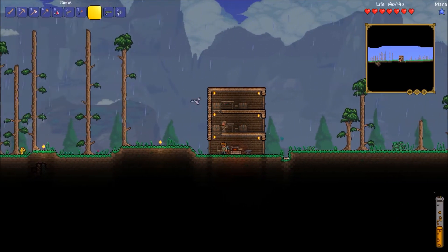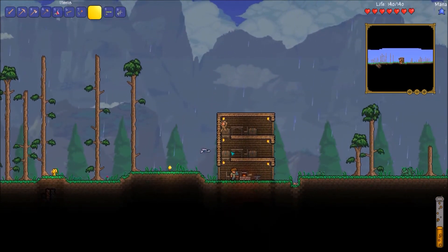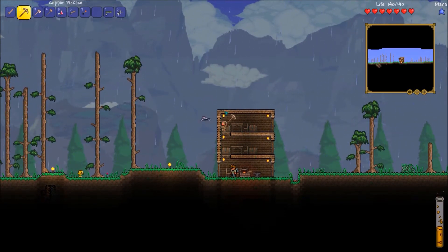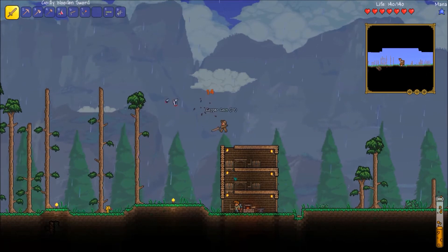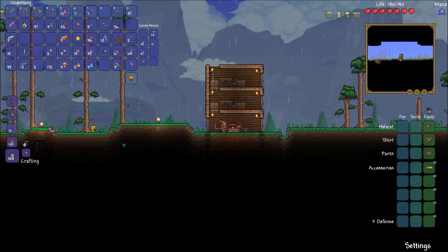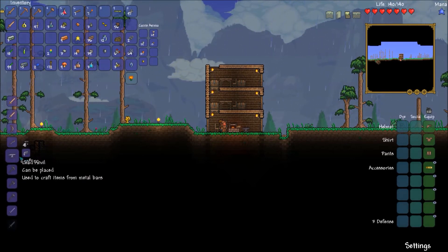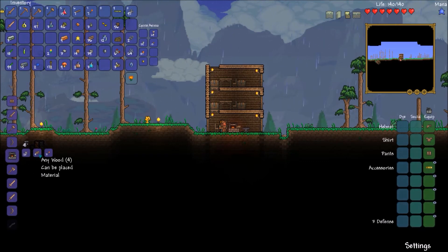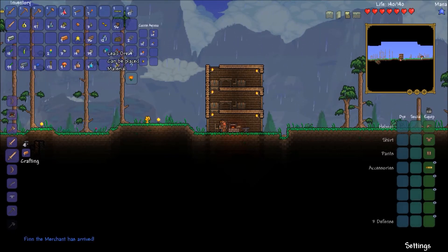First things first, I set up a few more floors to the house so we can now have two more NPCs move in, and I decided I'm going to build one with you on camera instead of just doing them all myself. Also I made an anvil and a furnace — both are relatively easy to make. The anvil just takes five lead or five iron, and the furnace is 20 stone, four wood, and three torches.